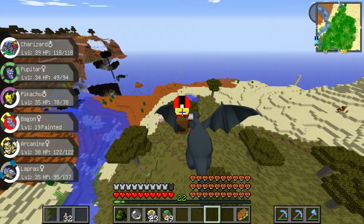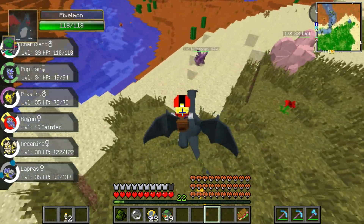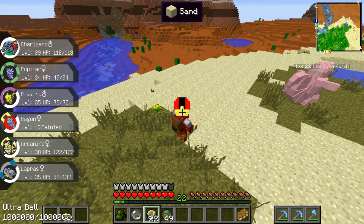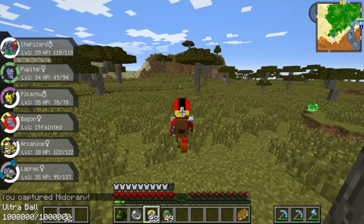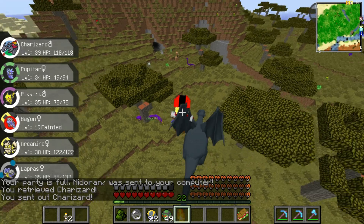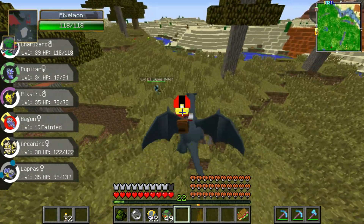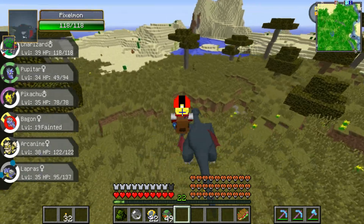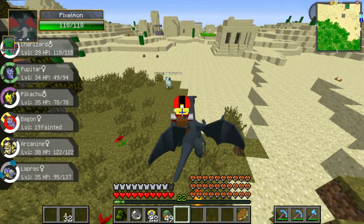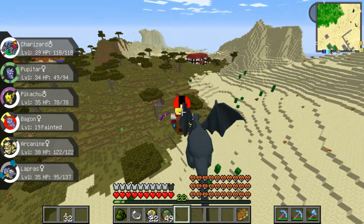I see the portal isn't loading fast — that might explain the lag. A Nidoran — let's try and catch you. Did that do it? Yes! We got a Nidoran. I got a Nidoran male, so now we need to find a Nidoran female. That's Luxio — I thought that was Shinx. We found another desert village, and another desert temple. And a Pokémon Center — yes, exactly what we needed!